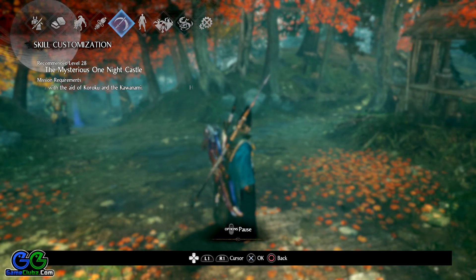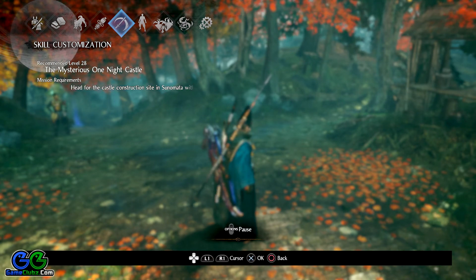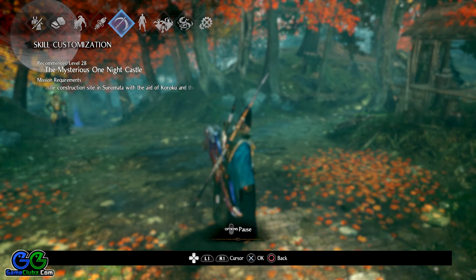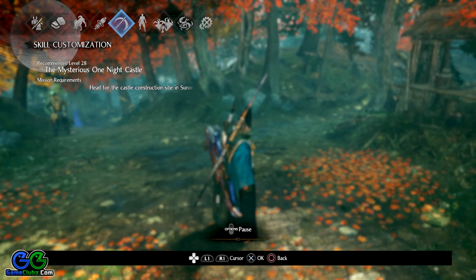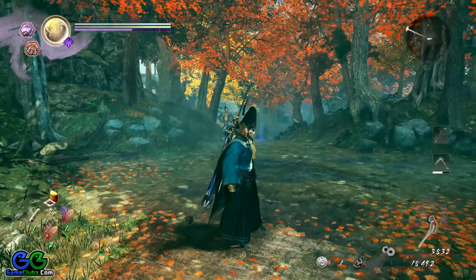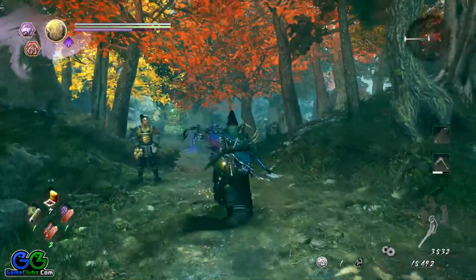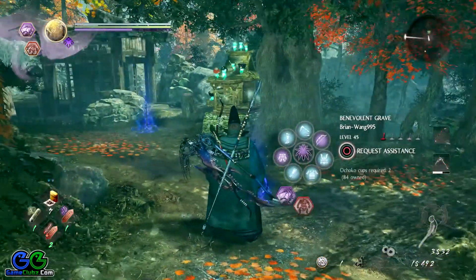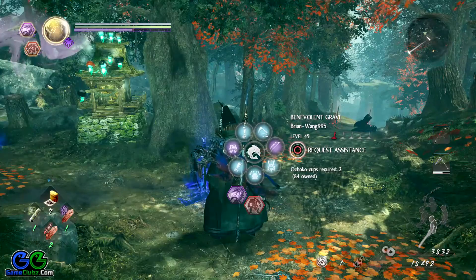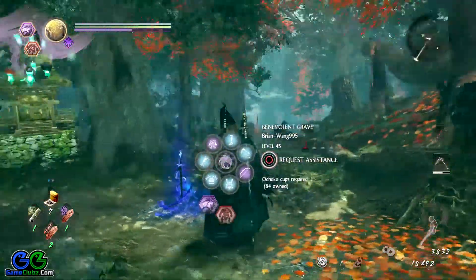Hello and good morning guys, welcome back to another hidden Kodamas locations guide for Nioh 2. This time I'm going to show you where to find all Kodamas in the Mysterious One Night Castle main mission. There are seven Kodamas you have to find in this specific mission. If you've watched my previous guides, you'll remember that I clear all areas before recording, so you won't see any enemies — I do this to keep my videos to the point and also not to spoil your journey in the world of Nioh 2.